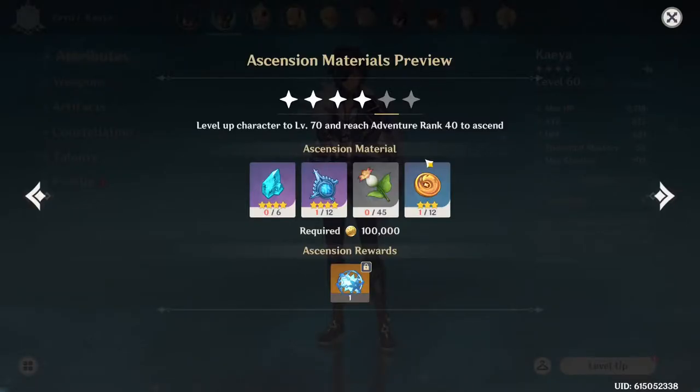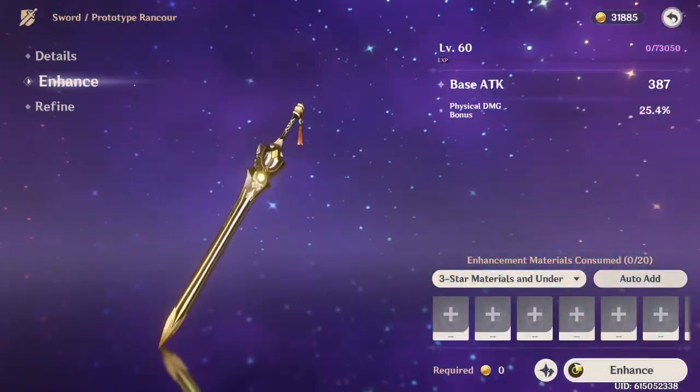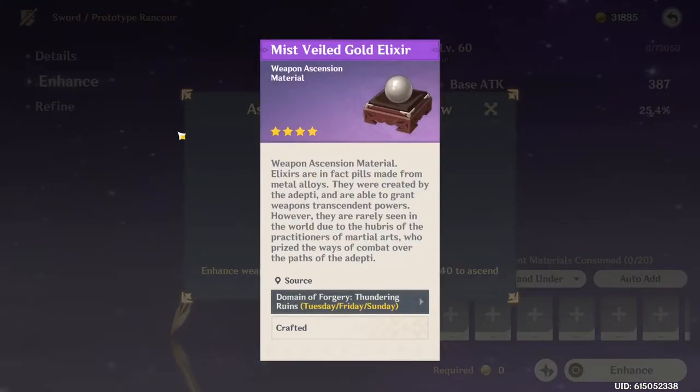The first place we're going to look is the materials that require resin to collect. These Jade Chunks and Hoarfrost Cores require us killing the Cryo Regisvine. The weapon is important as well — it requires this Mist-veiled Gold Elixir, which is only available Tuesday, Friday, and Sunday. Which means if it's Monday, Wednesday, Thursday, or Saturday, we want to be using our resin on the boss. Where if it's Tuesday, Friday, or Sunday, we're going to be wanting to use our resin on getting as much of this Mist-veiled Gold Elixir as possible.